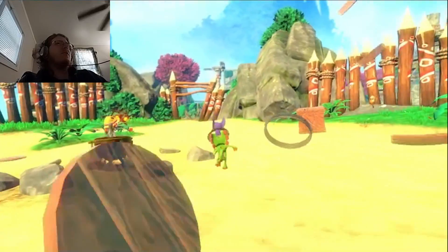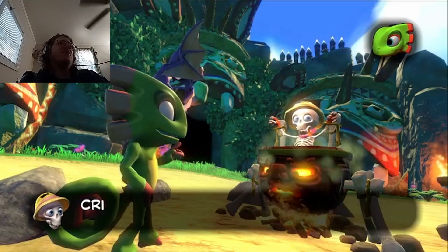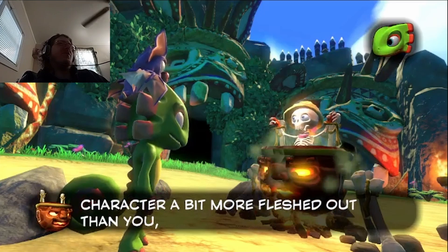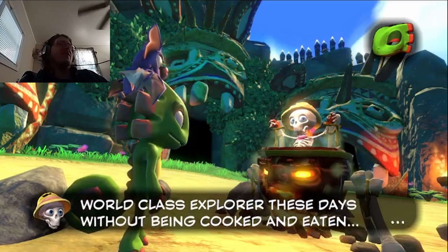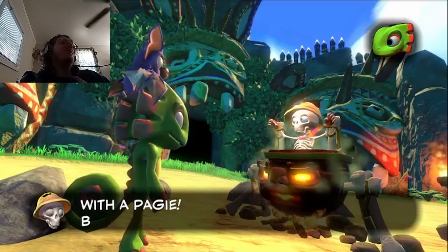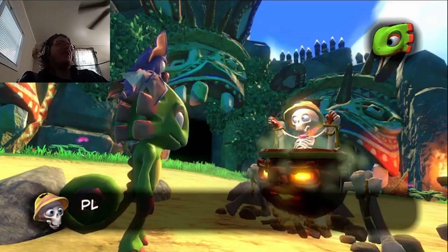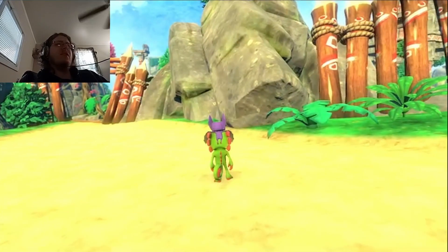Let's talk to the skeleton first. She's looking a bit malnourished. 'Crikey, thank goodness you're here. I've been kidnapped by these things and they're going to cook me.' If they're hungry, they'll need a character a bit more fleshed out than you. 'It seems you just can't be a world-class explorer these days without being cooked and eaten.' Help me escape and I'll reward you with a Pagey, but be quick — my captors will be back any minute with their condiments. We're a bit busy right now — I think we left the oven on at home. 'Please hurry back. I've got terrible cramp in my left femur.'